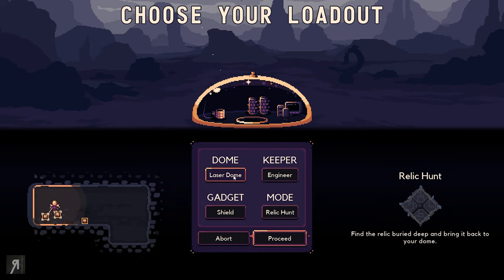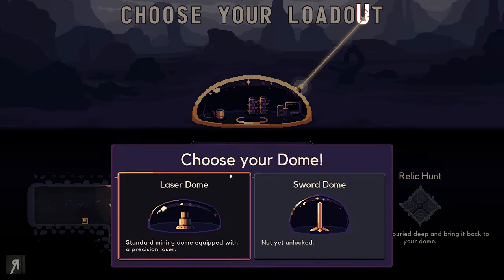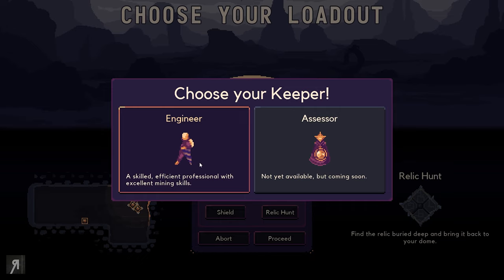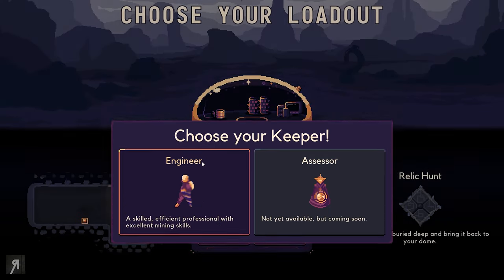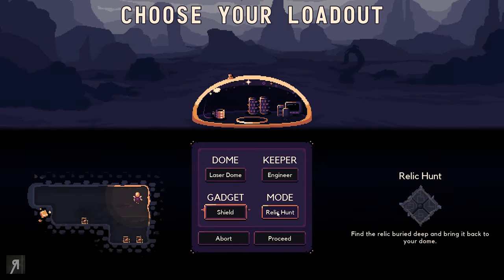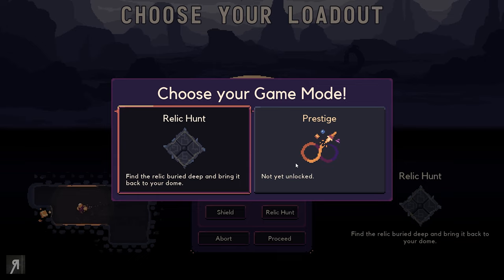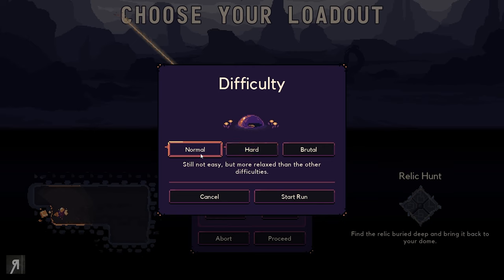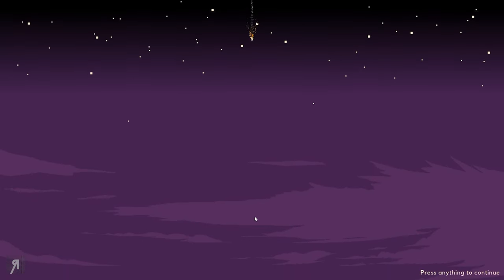So this gives us the opportunity to choose our loadout. We can't use the sword dome yet, so we're going to go for the laser dome and we have a keeper — a skilled, efficient professional with excellent mining skills. We also have the shield, but there are a bunch of others that will be unlocked as we play. We're going with relic hunt on normal difficulty.